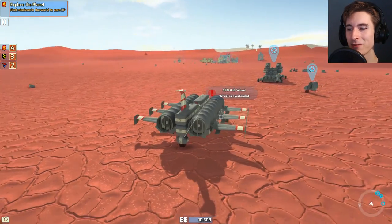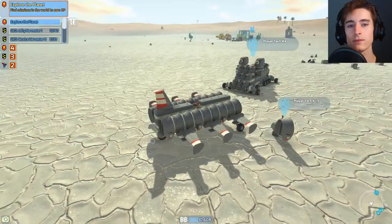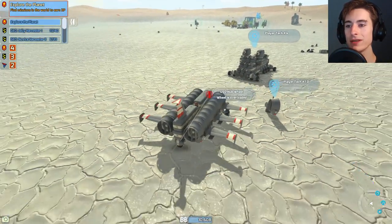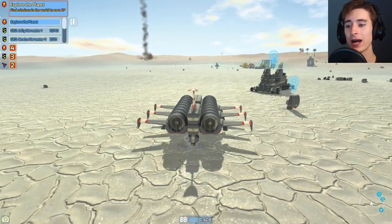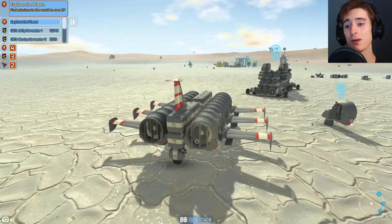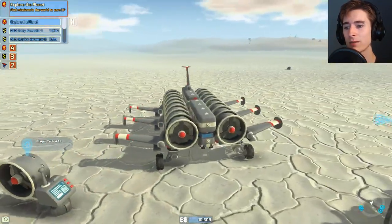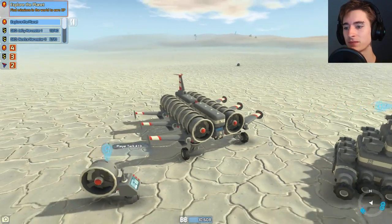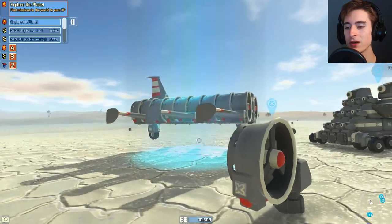The lighting is all messed up or something. I'll have to come back in. We're back - we fixed the level. I did break it - I don't know how, I don't know what happened. It looked like the light mapping was all messed up if they have light mapping. I'm sure they do. Anyway, here we are back with our plane - now I want to add some weapons to it, but I don't know if that's possible. We could probably throw some underneath.